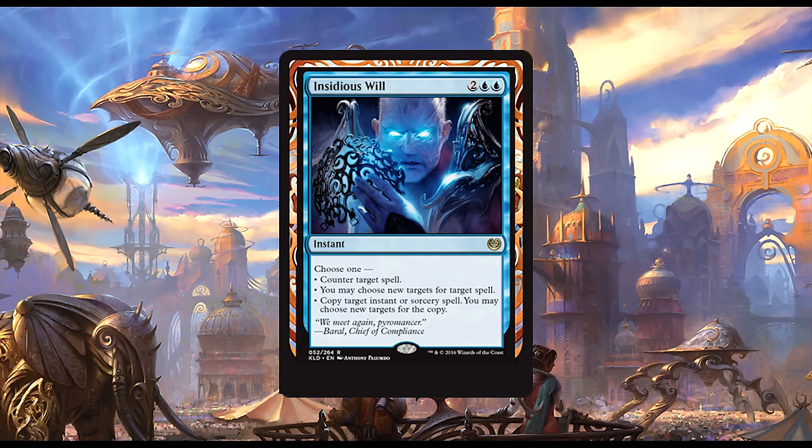Insidious Will: two blue and two generic for an instant. Choose one: either counter target spell, or you may choose new targets for target spell, or copy target instant or sorcery spell and you may choose new targets for the copy. Duels did not get Summary Dismissal, so this doesn't compete with that spell. While the card isn't super powerful, options are always good, and I think Insidious Will will see some amount of play — though how much is uncertain.